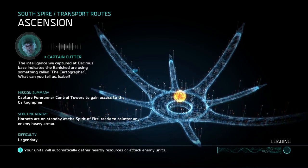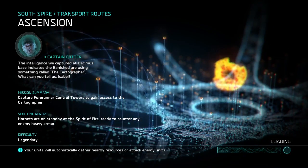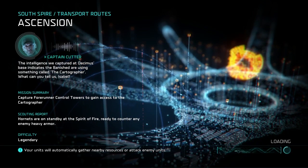The intelligence we captured at Desimus' base indicates the Banished are using something called the Cartographer. What can you tell us, Isabel?